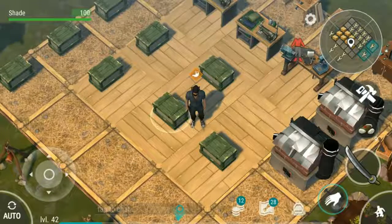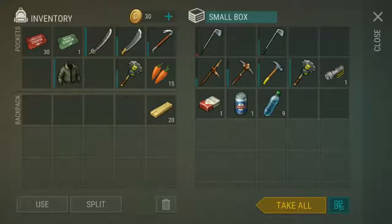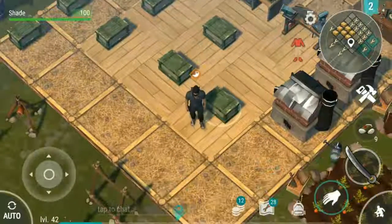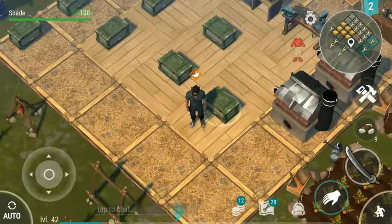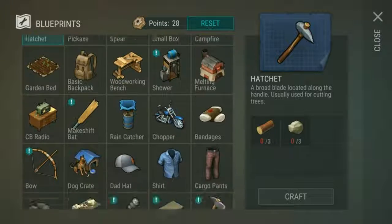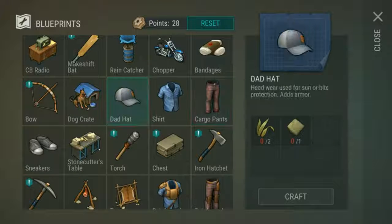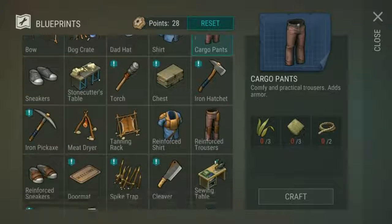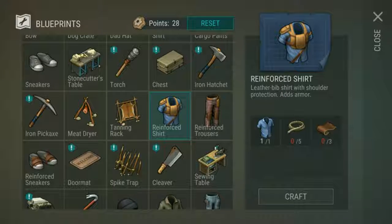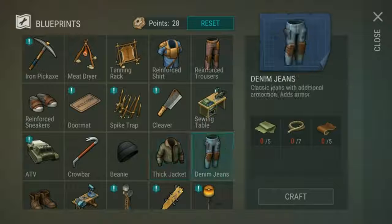Number four is kill every animal you see. Hide is equally important. Without hide you can't make weapons or stronger armor. You've got your basic cheap armor that's really weak, and straight up you need hide to upgrade it and make it stronger. So kill every animal you see and farm that hide.